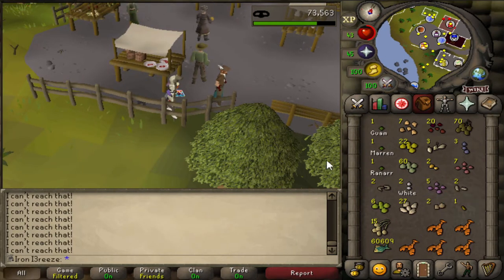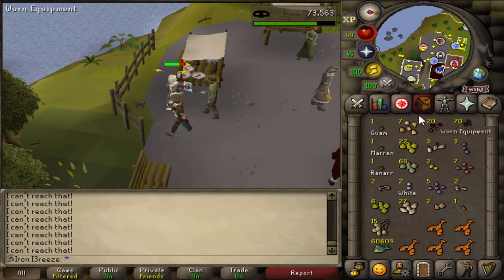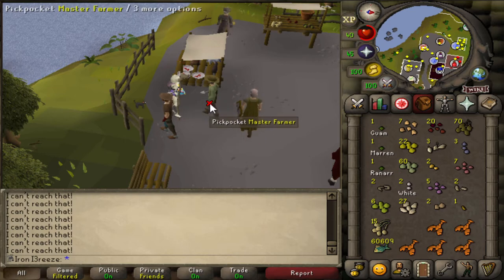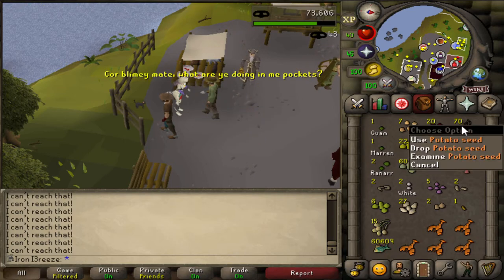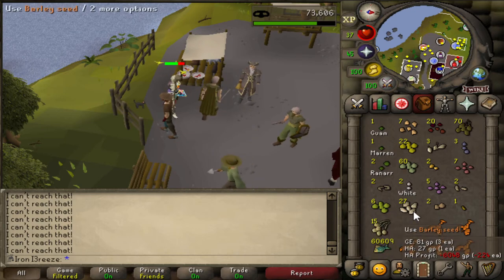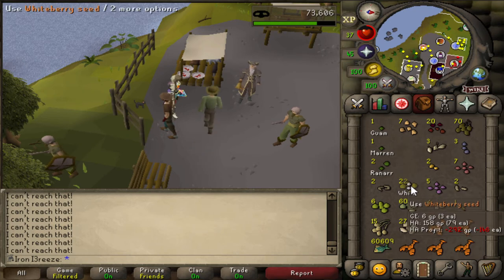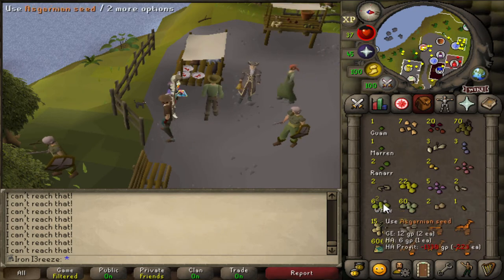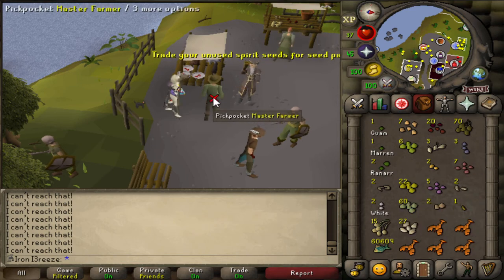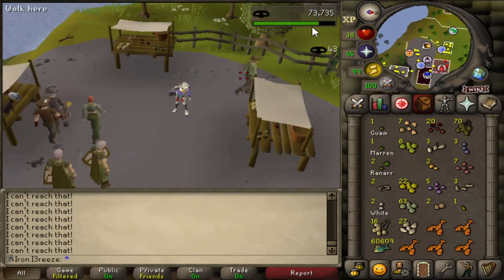We've got quite a nice amount of seeds - probably not going to end up using half of these because I don't even know what half of them are for. Most definitely the herb seeds are going to come in handy and I'll probably end up using the vegetable seeds as well. The barley will come in handy for birdhouse runs, and the whiteberry seeds are actually quite decent as well - getting a nice assortment of seeds right now.